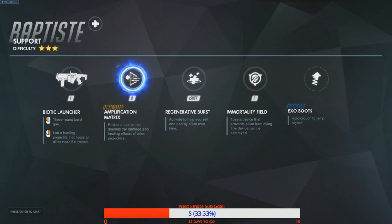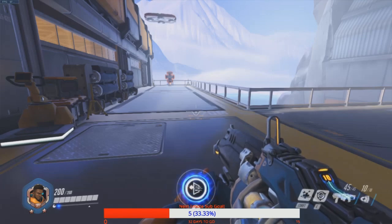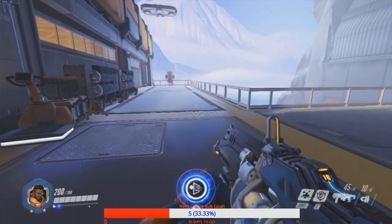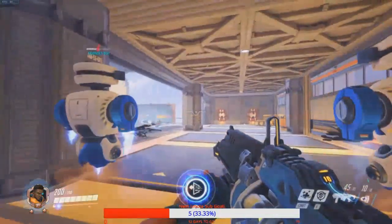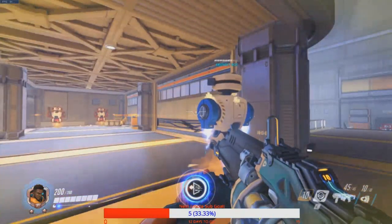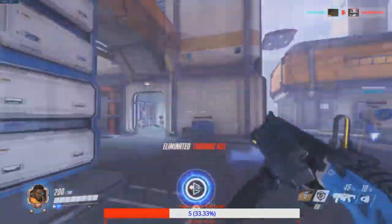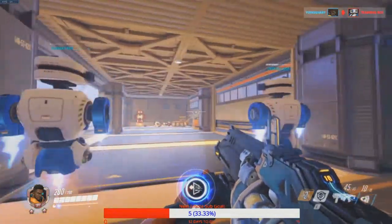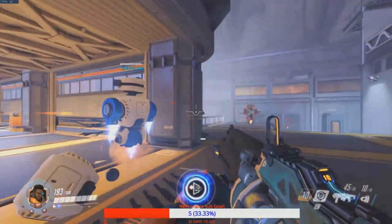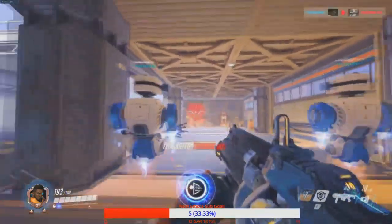His E is the immortality field — toss the device to prevent allies from dying; the device can be destroyed. His passive is the exo boost: hold crouch to jump even higher. The immortality field has an 18-second cooldown that starts the instant after you throw it, and lasts about 10 seconds before it breaks. The device can die — I've heard it has about 500 health, similar to a Brigitte shield.